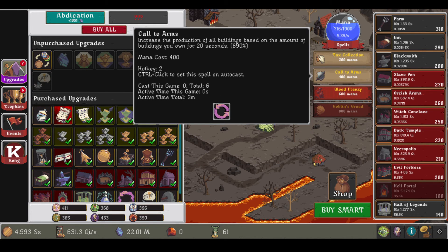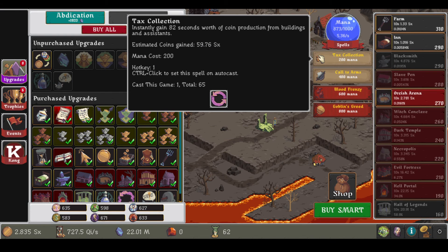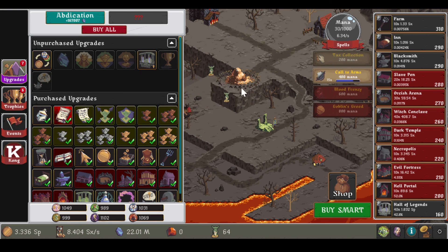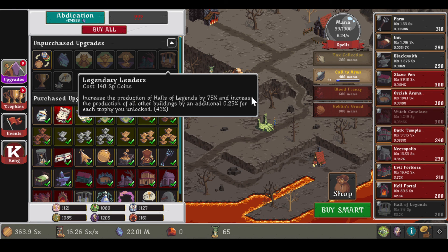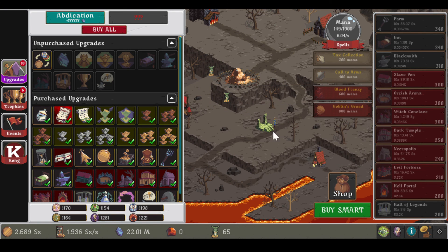Now what should I do here? 81 seconds now. I think I'm going to do call to arms for now, or maybe I should spam tax collections. Call to arms, tax, tax, and tax. So yeah, that's the goblins. Next time I will show you another race. And for now I'm going to AFK this for a while, because it's an idle game — you don't really play it for 10 hours straight. You're logging in once every 10 hours. Thank you for watching, and this was the goblins. I will see you in the next video. Bye bye!